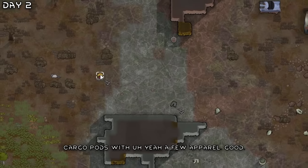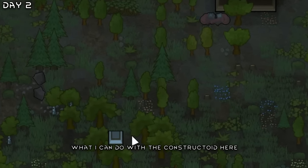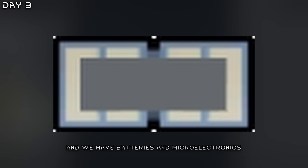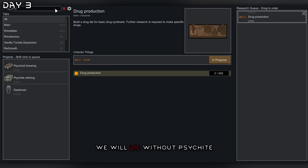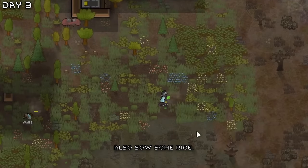Cargo pods with a few apparel. Good. What I can do with the constructoid here is construct a roof, and then it will chop the wood for me. We have batteries and microelectronics research, so we need drug production and psychite. We will die without psychite. Also have a toxifier generator here which I'll look into. Also sow some rice.